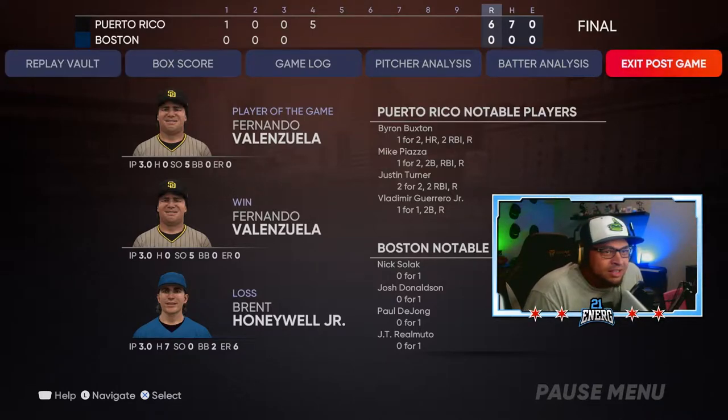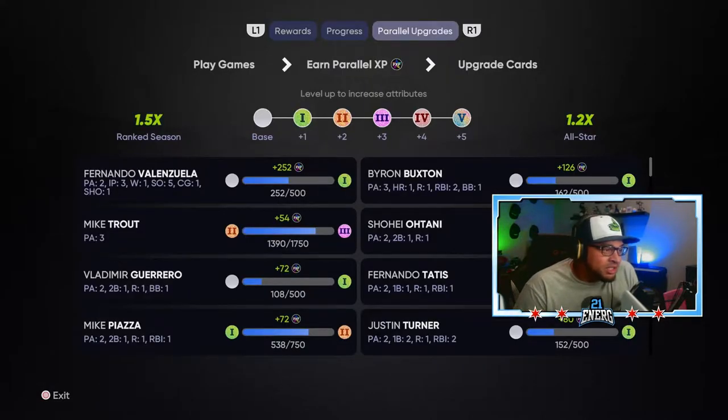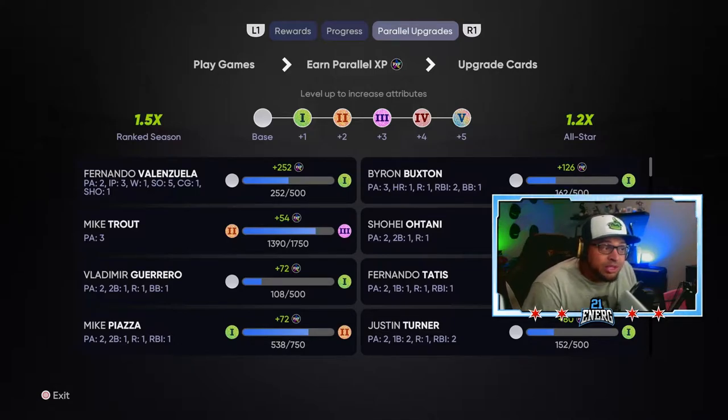Kids are so sore online. Great debut - three innings pitched, five strikeouts, the perfect game. Back-to-back perfect games for me! Look at the stats - Corbin Burns: one win, three innings pitched, five strikeouts, complete game shutout, no-hitter. That's why he got 252 points in three innings. They gave him the complete game shutout.